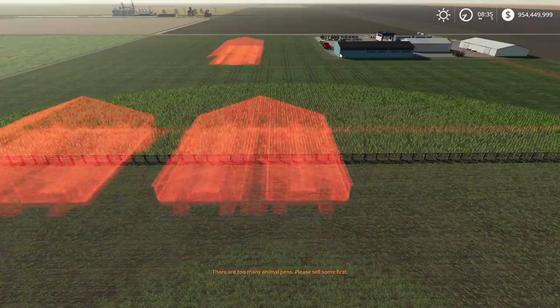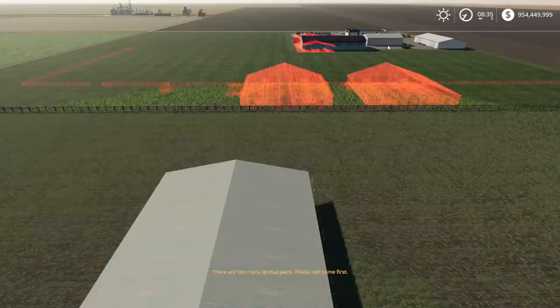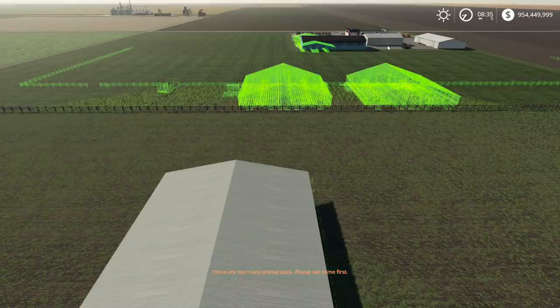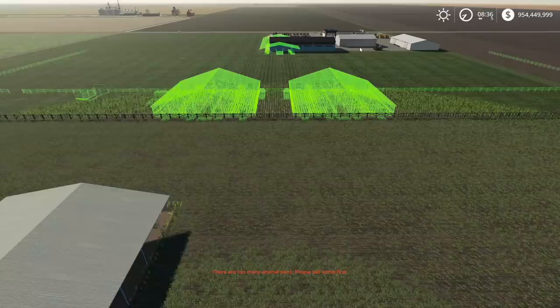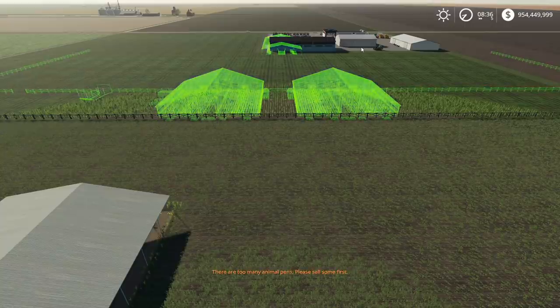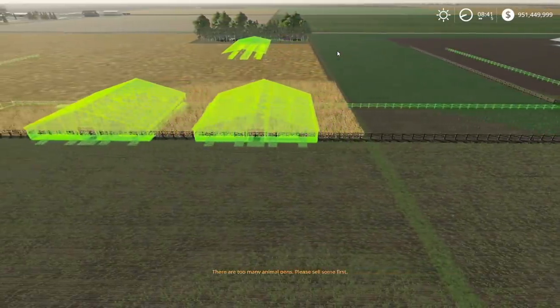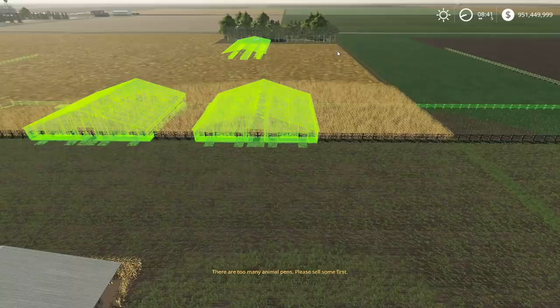We've met a slight complication here. The store doesn't want us to build here, so you either got to shift it a little too far this way or a little too far that way. Curse you, store. Now, out of spite, I will place the feeding section directly inside of your building. I can't decide if I'm solving world hunger or just slowly destroying the planet.